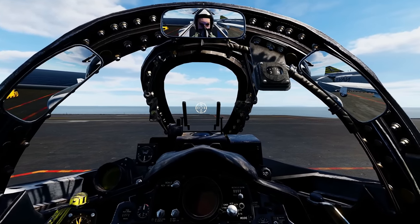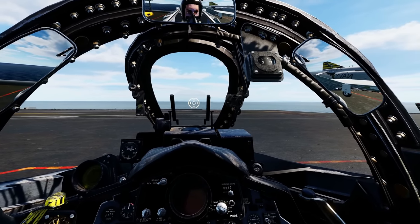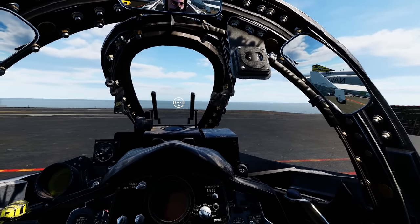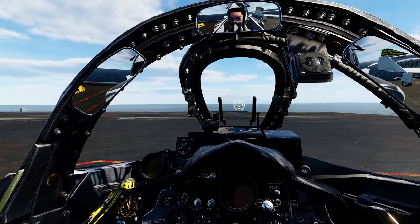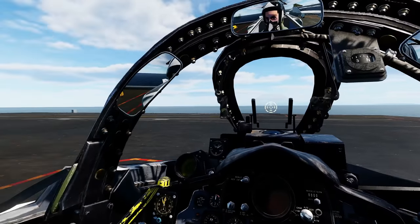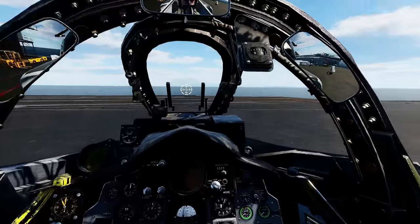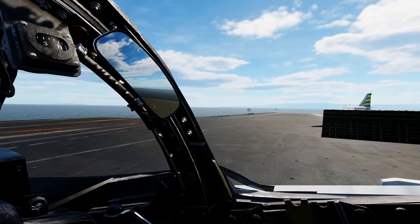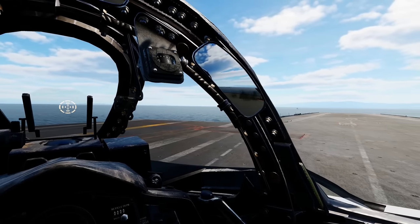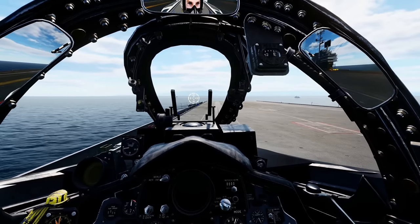Now for the mission. Navy planes take off from the carrier, meet up with the tankers for air-to-air refueling, then rendezvous with USAF planes taking off from inland. We head south to try and destroy a Vietnamese bridge on the Ho Chi Minh Trail — which will almost certainly be defended by Vietnamese MiGs. Naval version uses a drogue tanker; USAF uses a probe tanker.